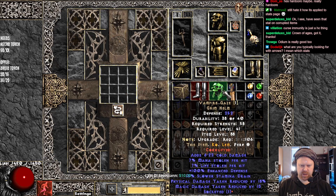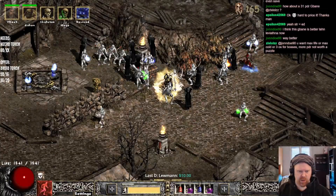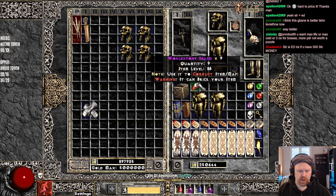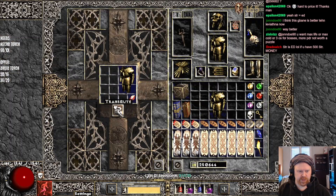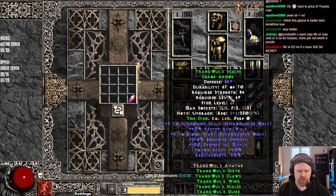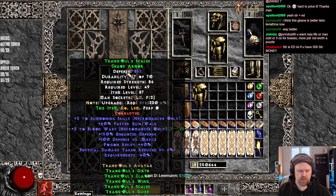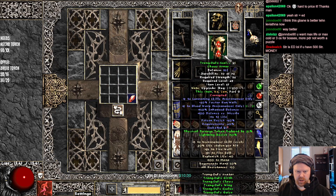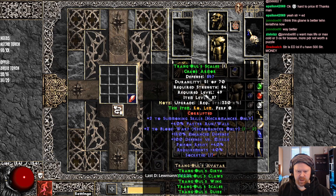Probably going to use that helmet temporarily on my Act 2 Mercenary when we get Infinity. Okay, we have a bunch of Trang pieces here, so we are going to corrupt those and check what we can get. One socket — that's not what you're looking for. PDR 6% — okay, that is very interesting right there. I'll keep that one.